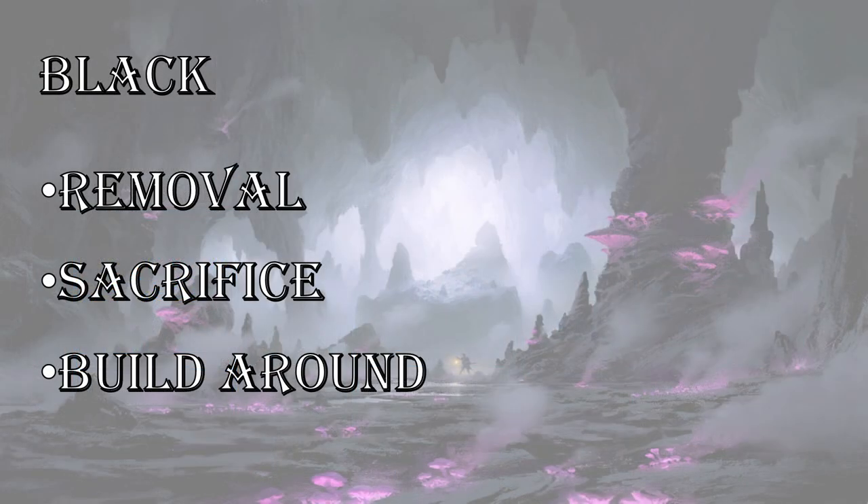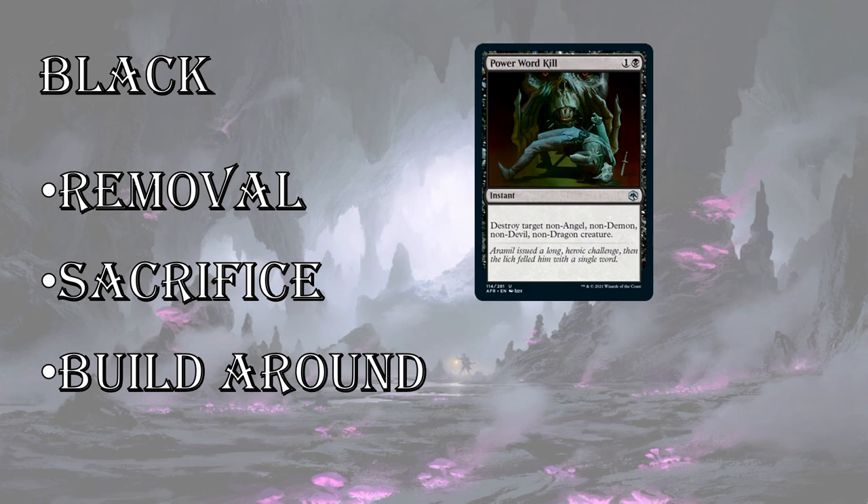Next up, black. Removal is the name of the game in black. Power Word Kill — a very flavorful, popular, iconic spell from D&D. Destroy target non-angel, non-demon, non-devil, or non-dragon creature — instant speed for 2 mana. Just hyper-efficient removal. Now, the creature types are relevant in this set: there's a lot of dragons, there's demons and devils at rare, and there's a few angels as well. So that is something to think about, but it's still super-efficient instant-speed removal, and a first-pickable card easily.